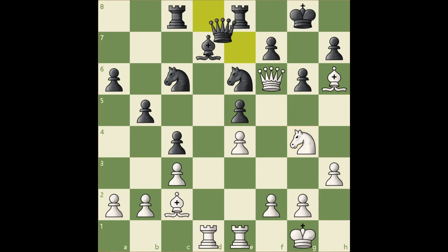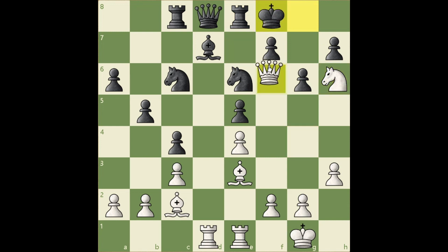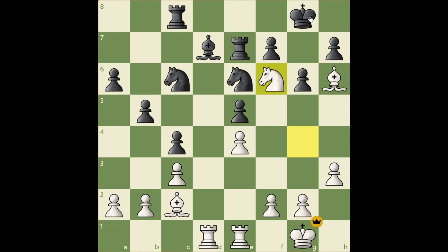Black played queen e7. If rook e7, then bishop e3, threatening check, king f8, and mate on h8. If rook e8 to make room for the king, then knight h6 and mate. After queen e7, white took, and black resigned. If takes, then check, king h8, and takes — white wins a piece, and that is enough for a win.